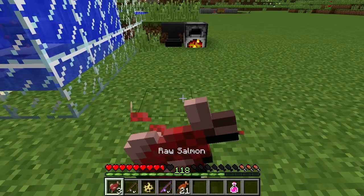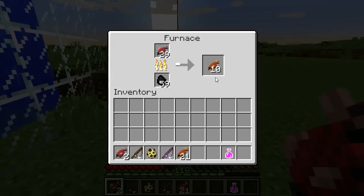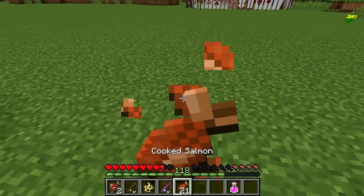On its own, the raw salmon restores two hunger points, although sticking it in a furnace produces cooked salmon, which restores six hunger points and much more saturation.